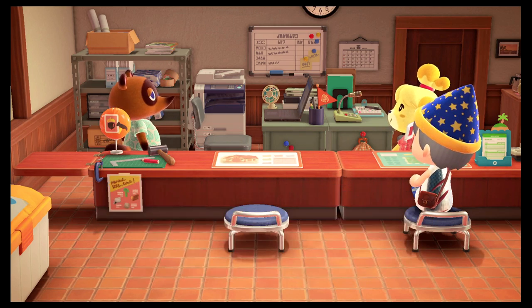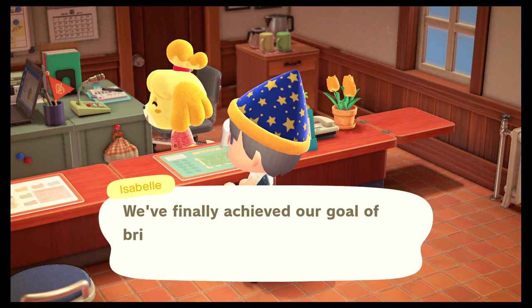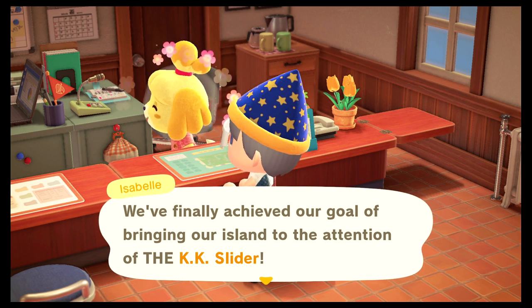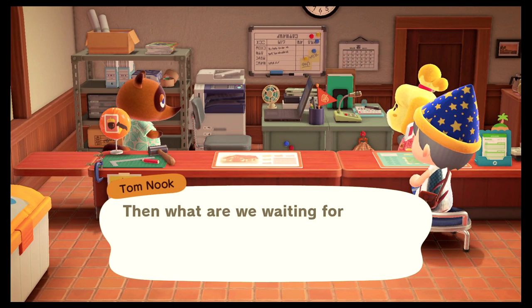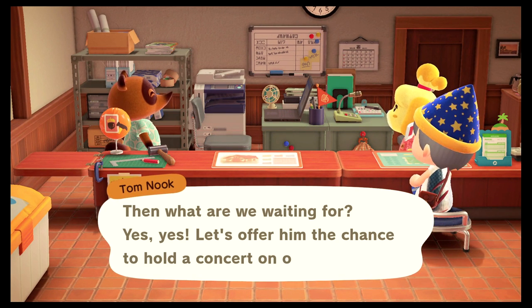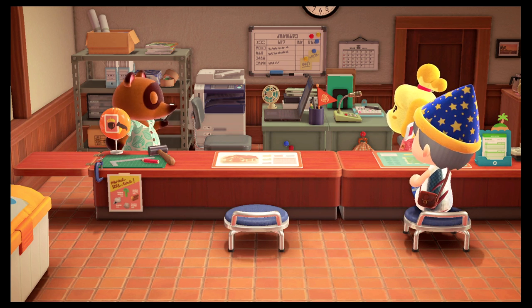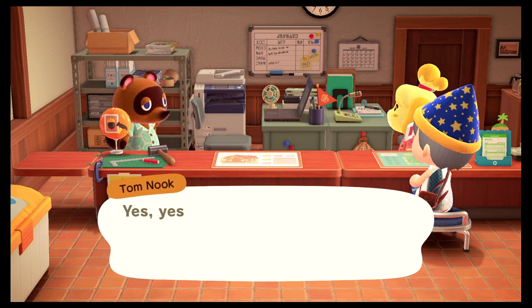Anyway, once you progress through, you get Tom Nook out of the tent, you get a city hall, you start getting things moving, you get Isabelle, you get residents coming to your island. You go on the Tom Nook island excursions, you bring back people, you get more plots. Eventually you progress and Tom Nook will ask you to buy a campsite. After that, Isabelle will tell you your island's star rating, one through five stars. To unlock the KK Slider concert, you need a three-star rating.